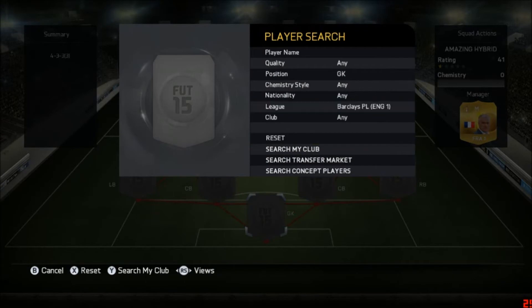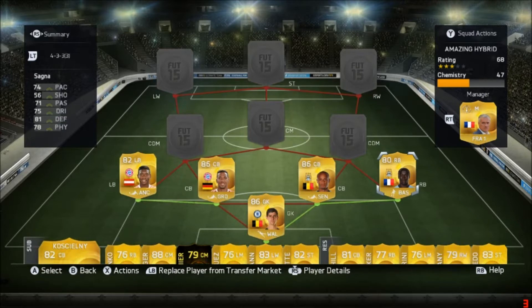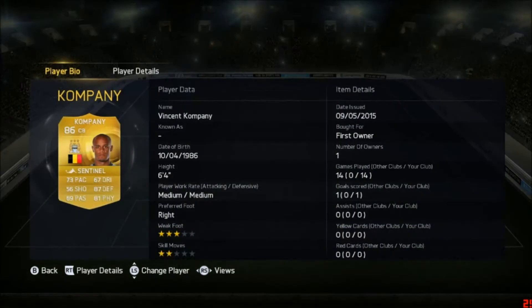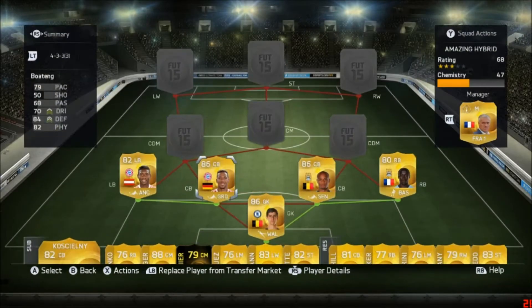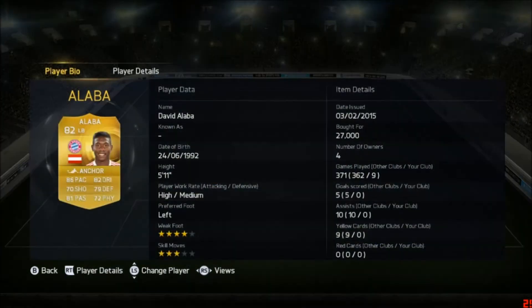For goalkeeper we got the trusted Thibaut Courtois of Chelsea, one of the best goalkeepers I have ever used in FIFA 15 Ultimate Team. In defense, at right back we got Bakri Sanya, who provides the perfect link to Vincent Kompany, who links to Courtois. Sanya is a solid right back and Kompany has great pace and defensive stats. On the left side we go for Jerome Boateng, one of the best defensive players in FIFA 15, partnered with David Alaba at left back, another solid player.